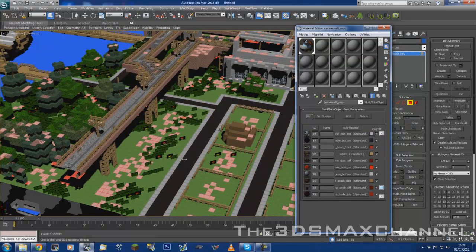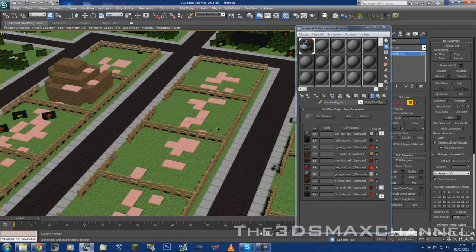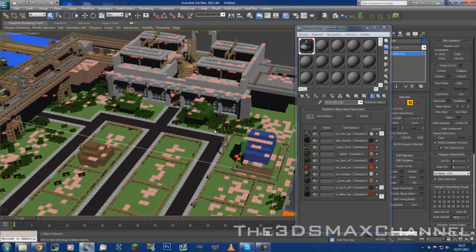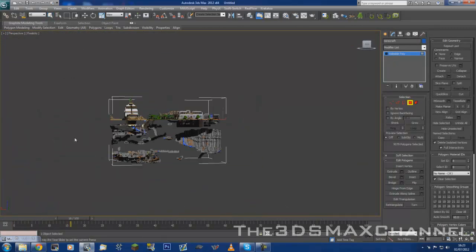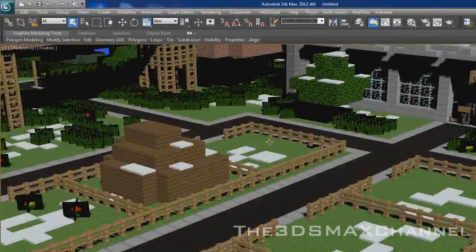You can change any of the textures. I'd also recommend getting rid of anything you don't see, just so that your viewports are faster and it makes it easier to work.